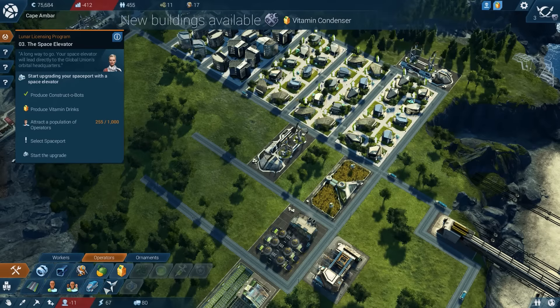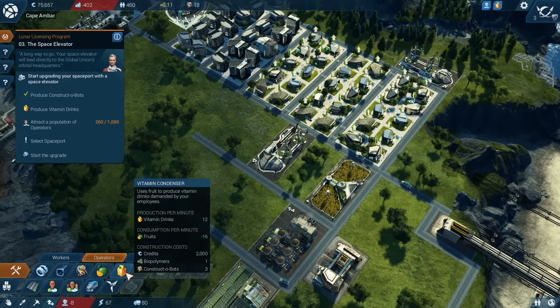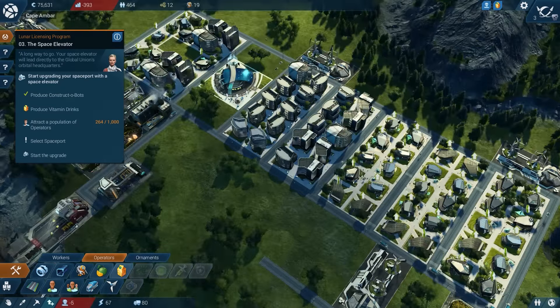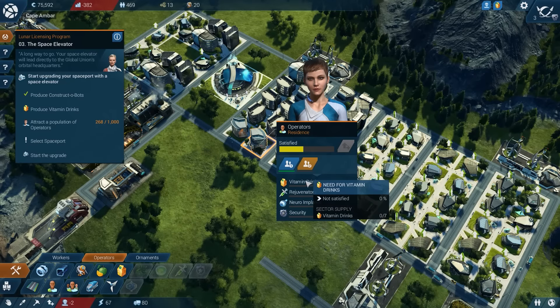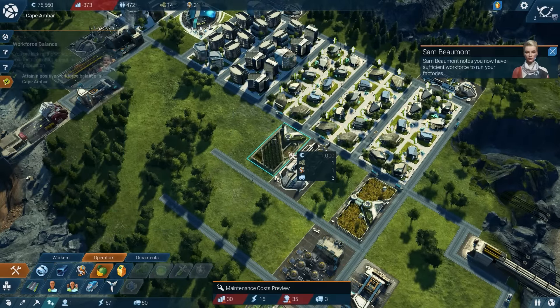New buildings are available - let's take a look. We have finally unlocked fruit plantations and vitamin condensers. This is going to allow us to satisfy some of these tier two needs. They want vitamin drinks, rejuvenators, implants, and security. All we can provide right now are vitamin drinks, and make them at least a little bit more happier than they are right now.